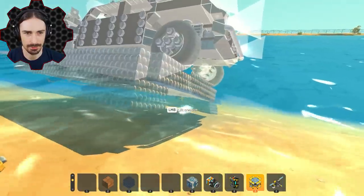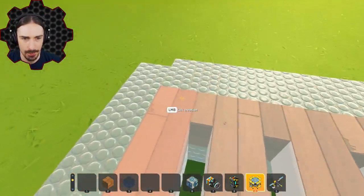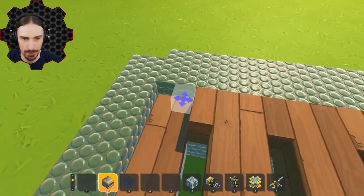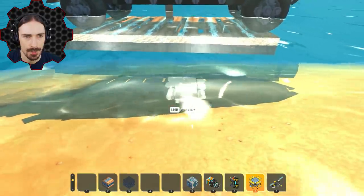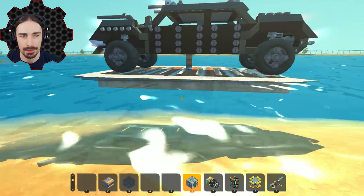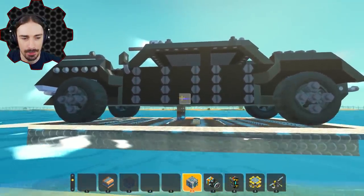It's not floating! I realized my mistake: I was using tier one wood instead of tier three wood. Tier three wood is a lot more buoyant than tier one, so we're going with that — and it actually rises!